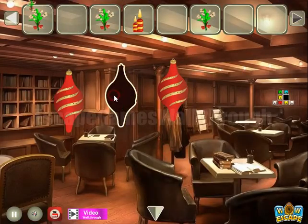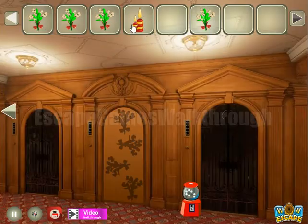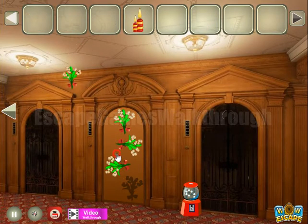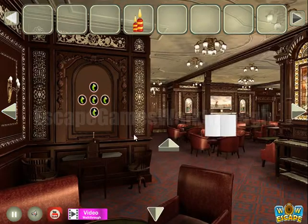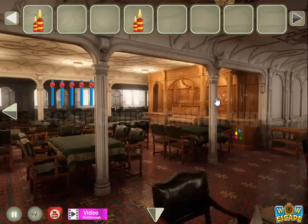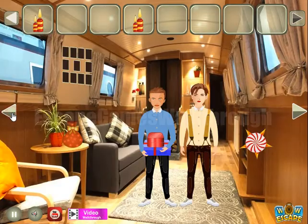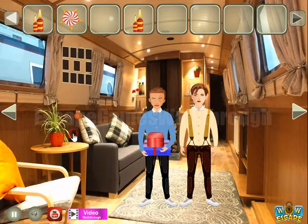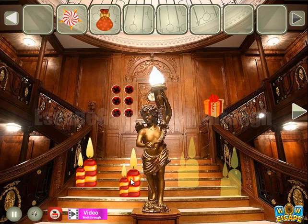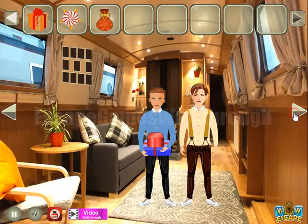Go to the next part of the ship. Going to the right — here's one more candle to take. A star, a bear. Then here we can leave these candles, get the present, and there's nothing to do here for now, so going backward.